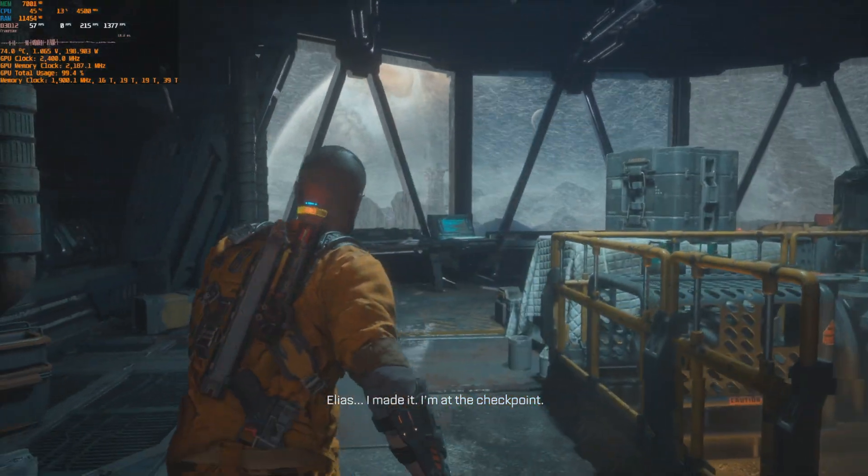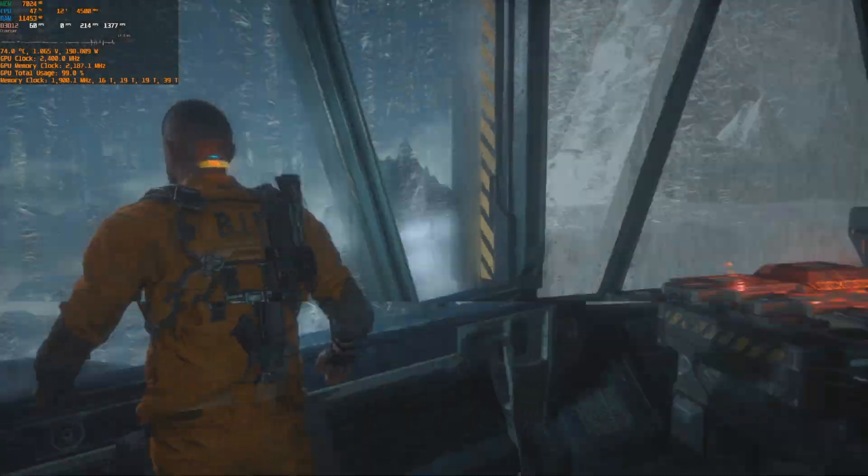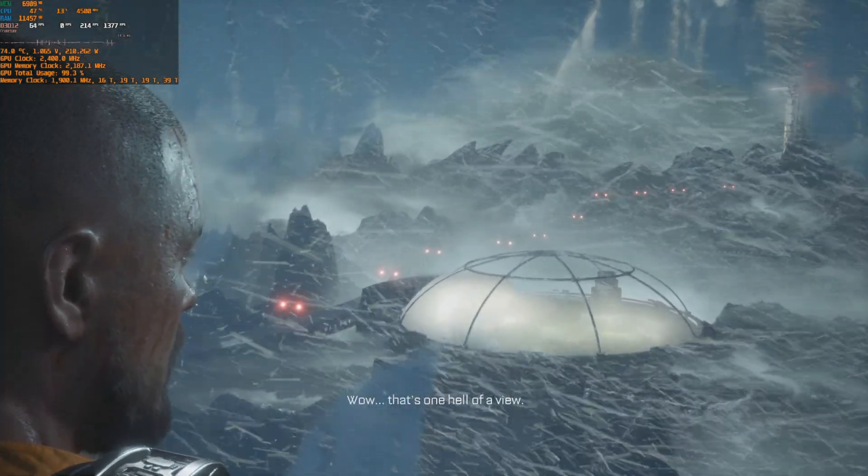In-game: Jacob reaches the checkpoint. He's told to get to the window and report what he sees — it's one hell of a view with a big storm blowing in.